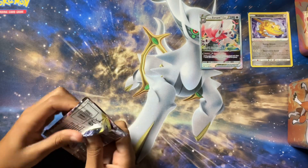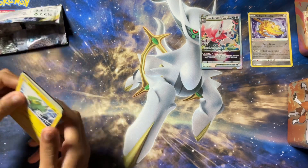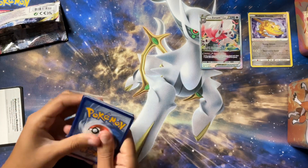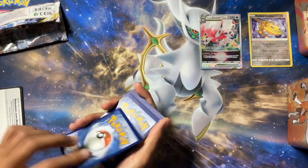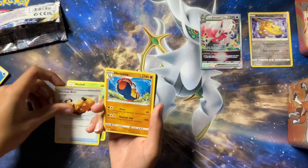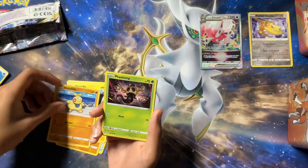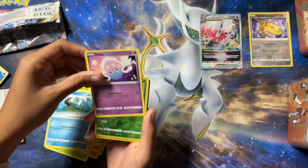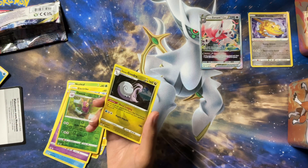Last pack. Here we go. Can we do some last pack magic since these tins have not been kind to us? Here's Strike. Makuhita, Phantump, Hisuian Basculin, Inke. We have a Reverse Duck Stocks and a Hollow Hisuian Gudra.